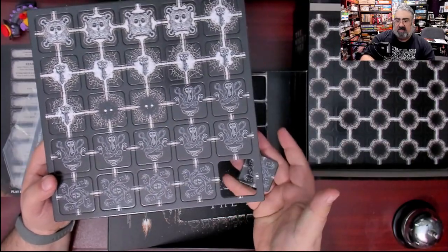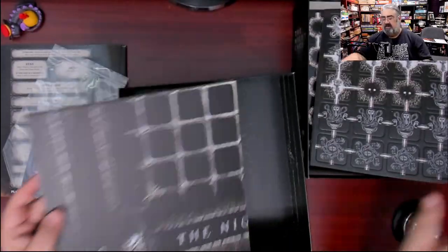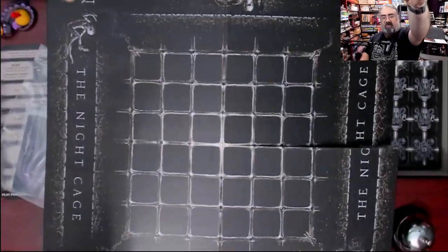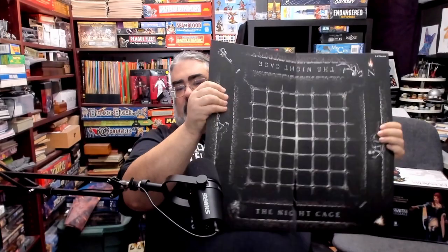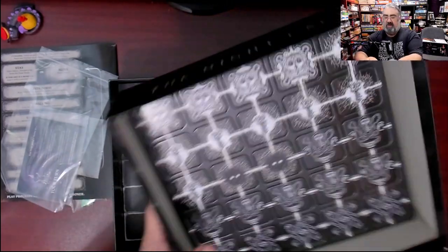Let me try punching these out — okay, that was a joke; they punch super easy, no problem there. Then we get to the board. I'm not sure if this is going to fit on camera — it's going to be close. The board just says 'The Night Cage,' gives you a grid, with spots for the keys and Nerve. There are two sides: this side for the standard four-player game or fewer, and this side for five players — just a bigger grid.